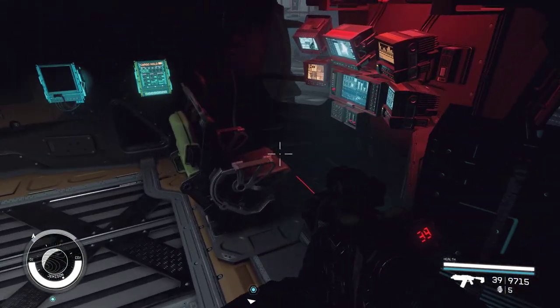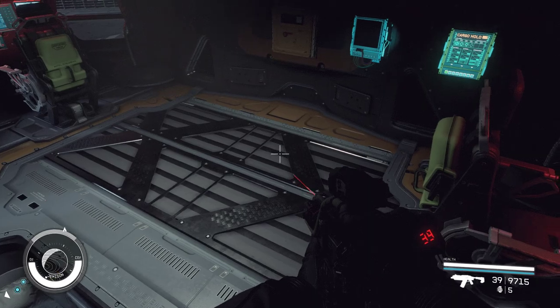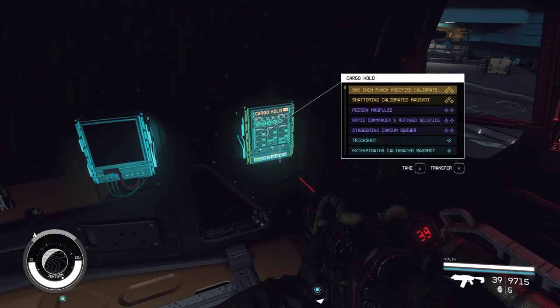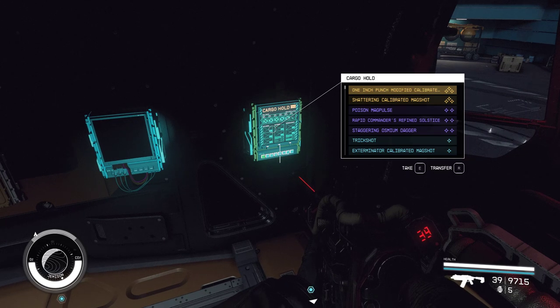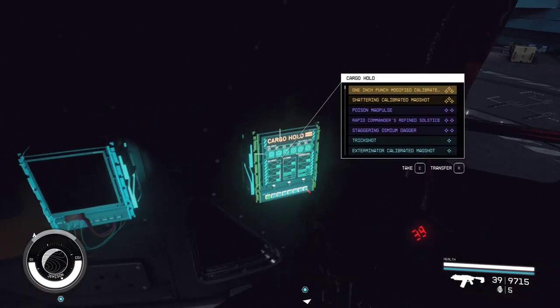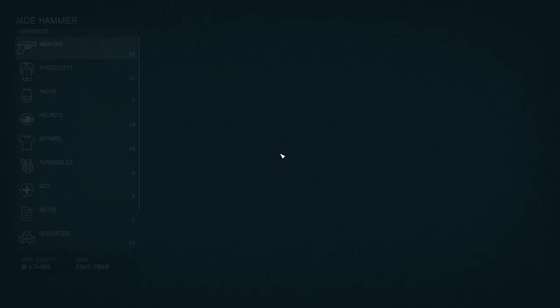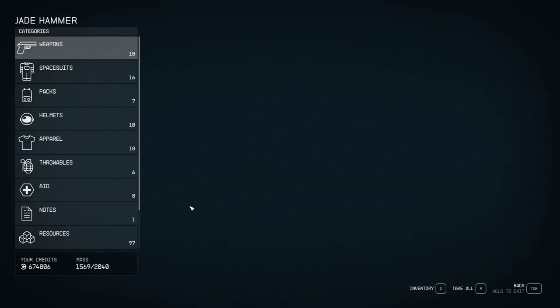So we've got a couple of seats for the crew, we've got the captain's locker, and we've got access to the cargo hold. I believe it was showing 1,940 when we accessed it through the ship menu. Here it's showing 2,040 because I've got the payload skill, so that adds a little bit to that.